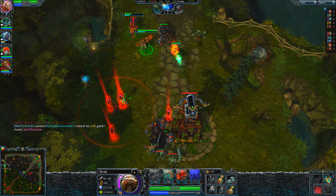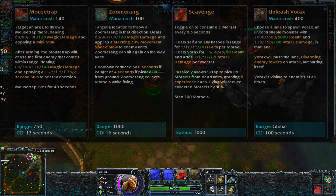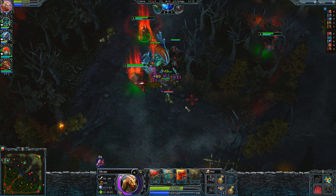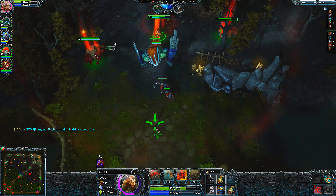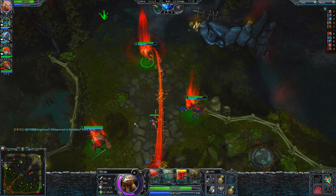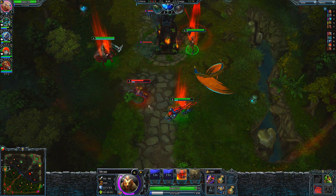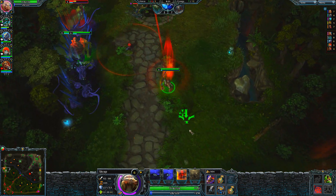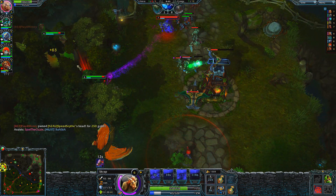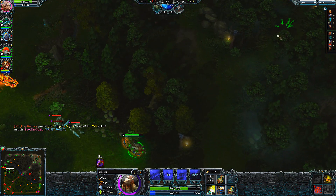Another ability is Scavenge. When creeps die, they drop morsels that can only be picked up by Scrap the Scavenger himself. Upon using morsels, which are stored once you pick them up, you are granted health, the surrounding heroes around you are also granted health, and it will passively grant you 8 experience each time you pick them up. Many guides try to push for this to be the first ability you level, but I'm not convinced — I feel like you need to get Mousetrap first to help you and your lane partner in case you're getting ganked.